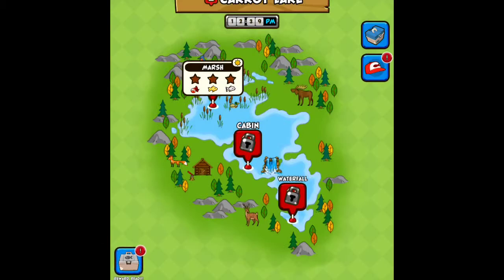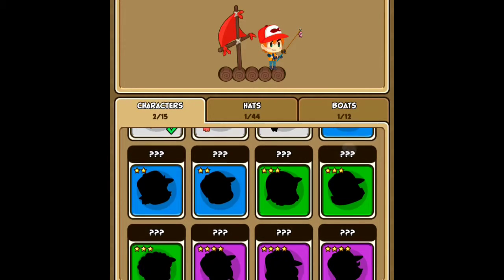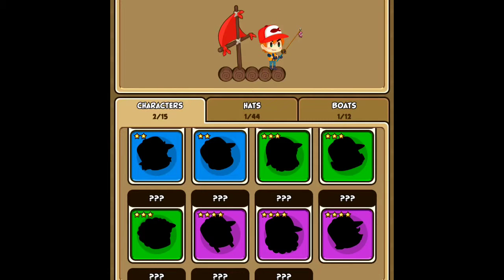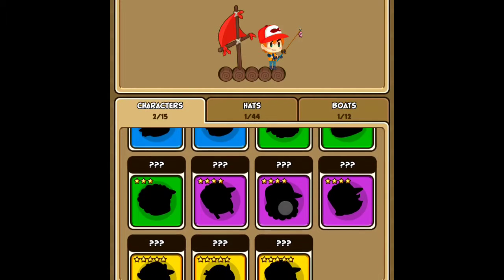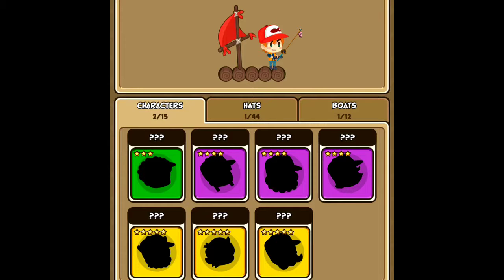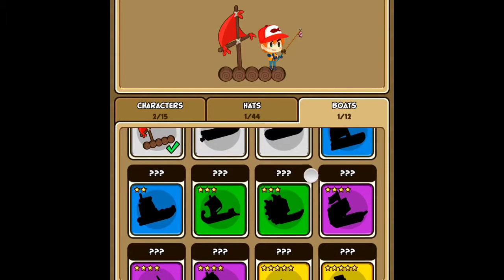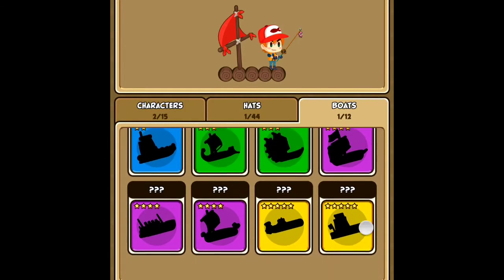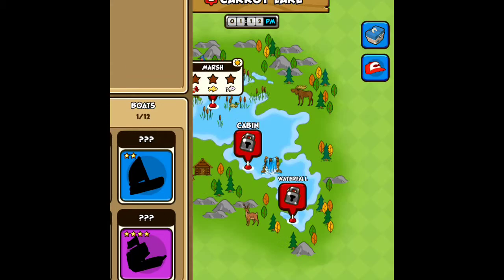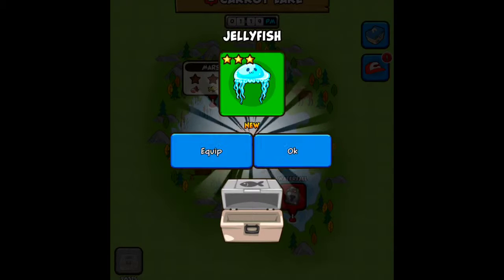There's all the rewards and stuff. That's kinda cool — there are all these unlockable characters like Sherlock Holmes, Diesel Dave, a goat or Satan maybe, and some weird octopus head. There's all kinds of stuff: hats, and boats — oh wow, that's even cooler! You can get a little tugboat. And it looks like you get a daily reward — jellyfish, cool.